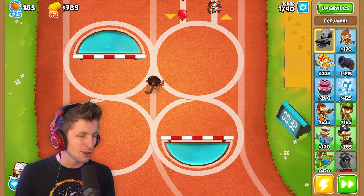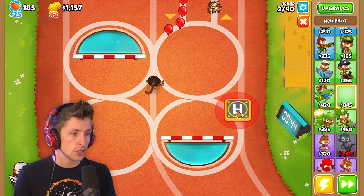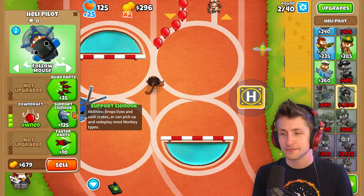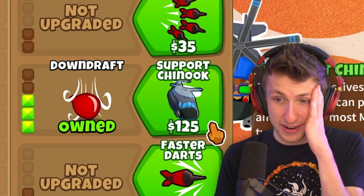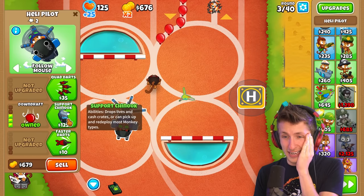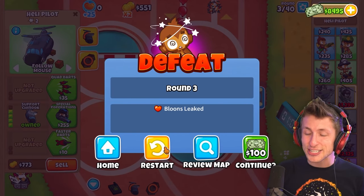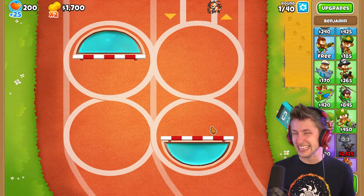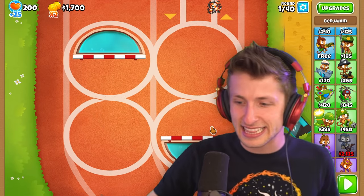We're going to want to put Benjamin down. We need a heli pilot — bigger jets, IFR, Downdraft — and then Support Chinook costs 125 lives, and I only have 125 lives. Do I just lose? That's the only way to get lives. Oh my gosh, I just lose like that. Okay, let's restart. That doesn't count. You didn't see anything.